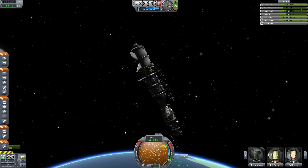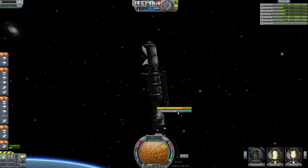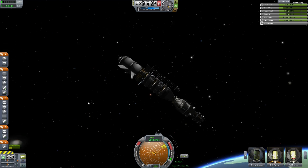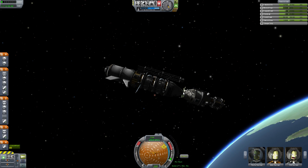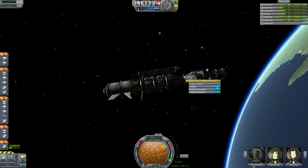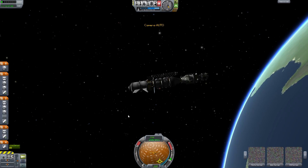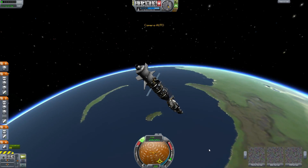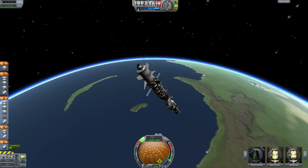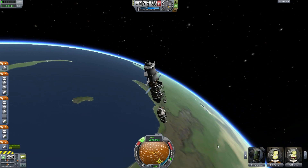Let's get rid of that now. I don't want to control from there — I want to get rid of it. We're a little high up and all, but it should fall into the atmosphere same as we are. Let's see — undock. We're controlling the wrong thing here. RCS on and push ever so slightly away from this thing so that we know that's not gonna be a problem.